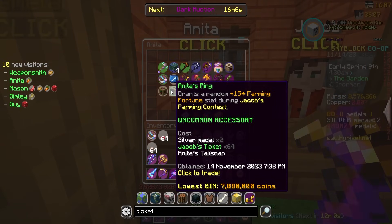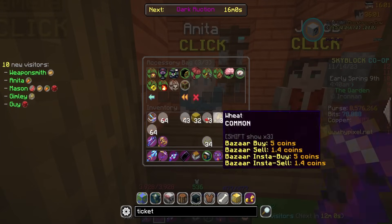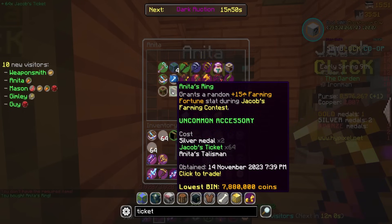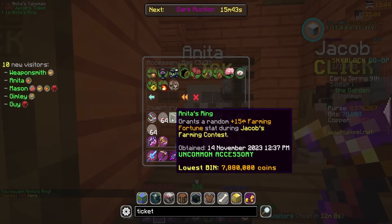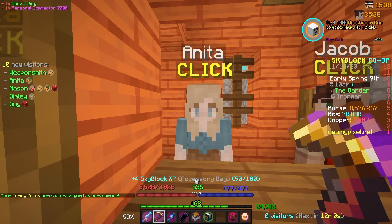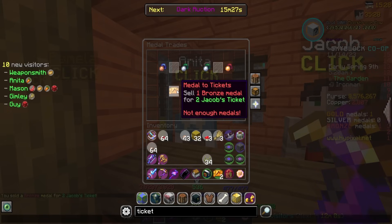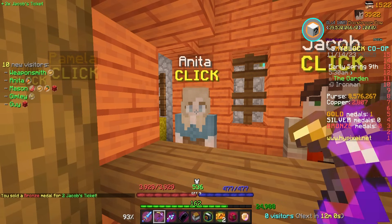We're working on participating in multiple farming contests to get better personal bests, which gives us more fortune for various crops. How many tickets do I have now? 89 — wait, hold up. A stack and two silvers — we can actually go ahead and upgrade our Anita's Talisman to Anita's Ring! Let's go! Let's grab out the tickets, get the ring — beautiful. Let's slap this back into our accessory bag. This will now give us 15 farming fortune for a random contest, plus four Skyblock XP.